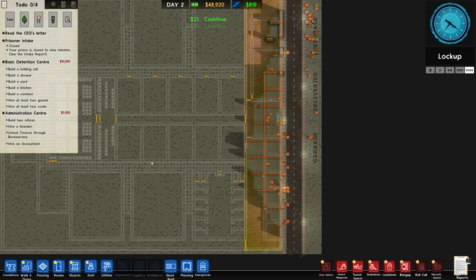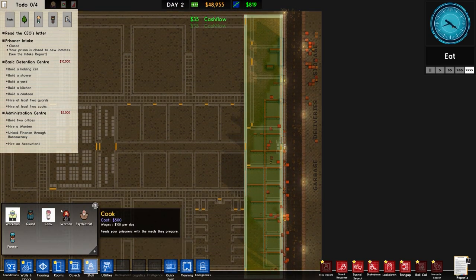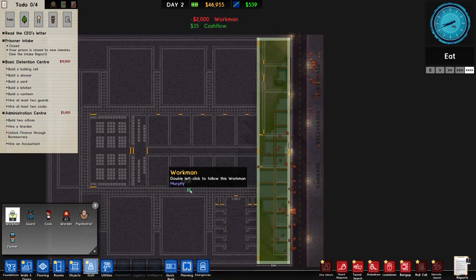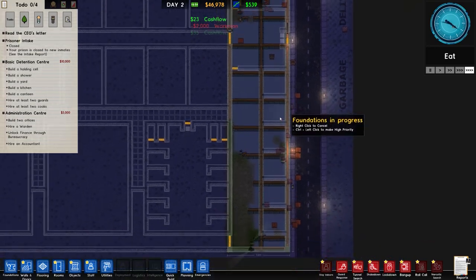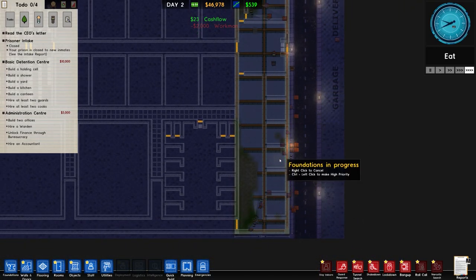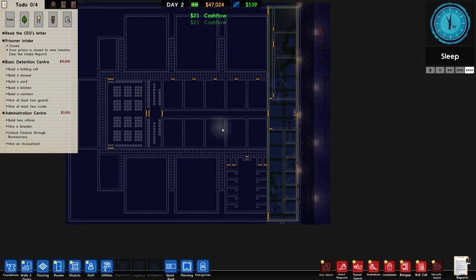Also the administration centre - we need to build two offices, hire a warden, unlock finance through bureaucracy, and then obviously hire an accountant. We have in terms of staffing eight workers, now up to 12. The staff officers will be down the bottom here - obviously we'll have a staff room. Actually we don't need a staff room; it's two offices for warden, finance, and an accountant.